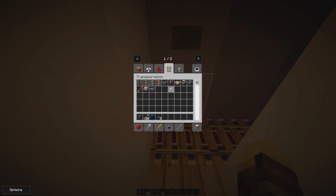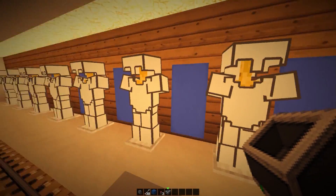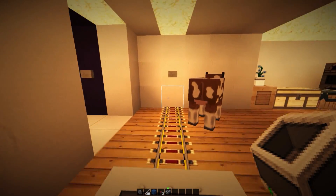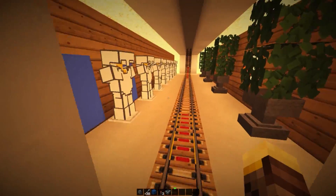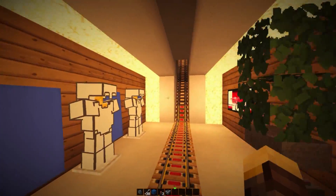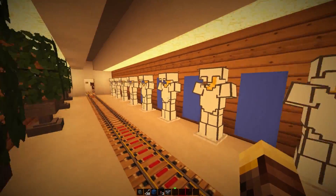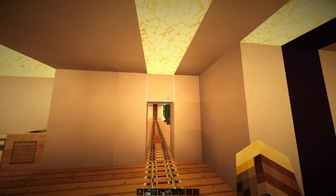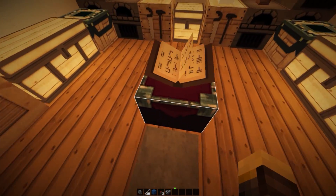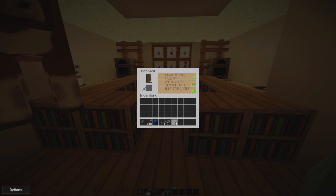We also have a minecart system that takes you to the bottom of our map. Enter the minecart, hit this button, and go down. We have a nicely decorated area down there, including our pet cow from one of the episodes. There are armor stands, banners, paintings, and other decorations — no redstone besides the rails, but it looks pretty cool. Once you get to this area you can use this button to go back up, or step on this pressure plate for a nice enchantment area.